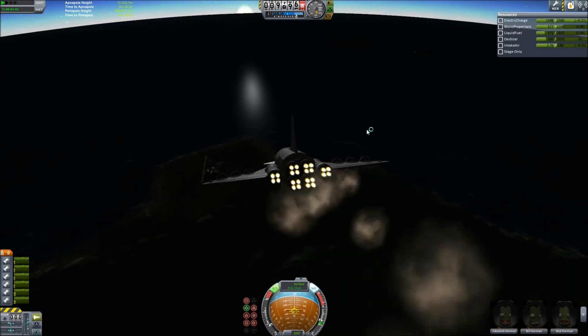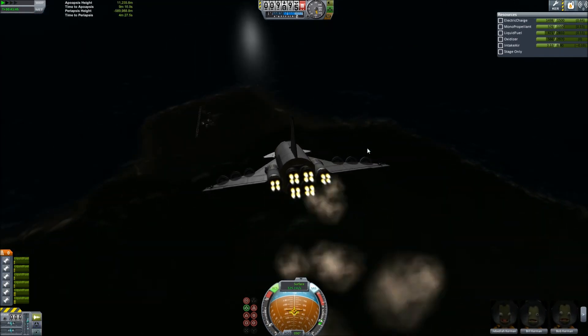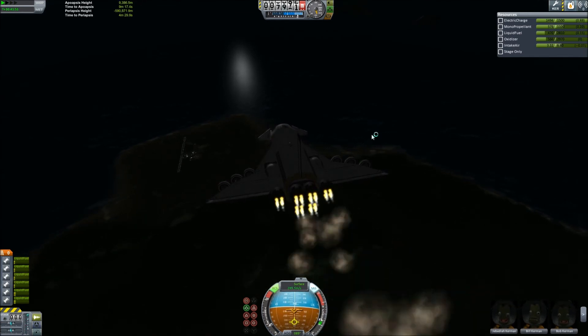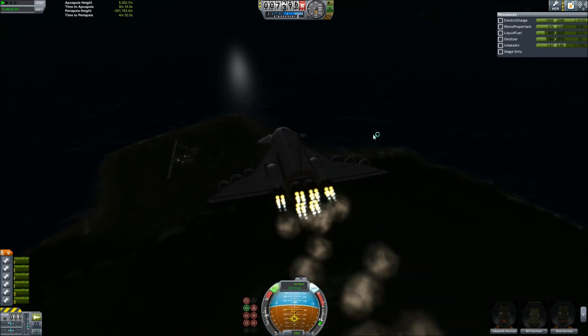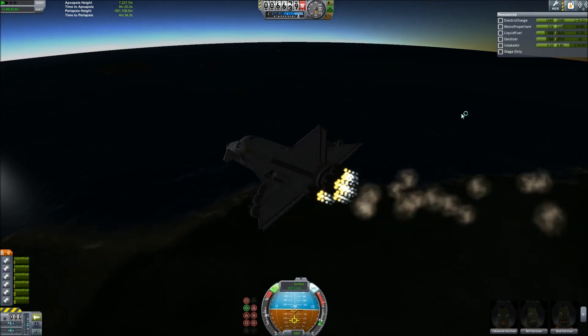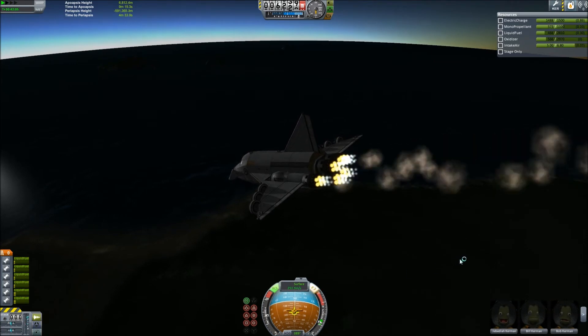I switch the engines back to air-breathing mode and the nose wants to dip a little bit, which is fine because we're losing altitude. But as we get thrust from those engines, I gain control of the aircraft back, and it actually flies surprisingly well. A lot of times these larger space planes are very unstable, especially after re-entry.